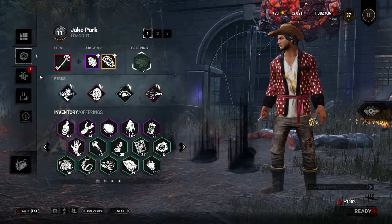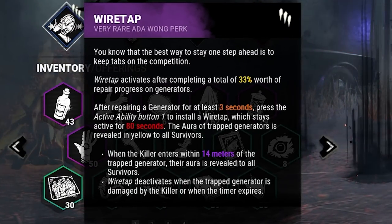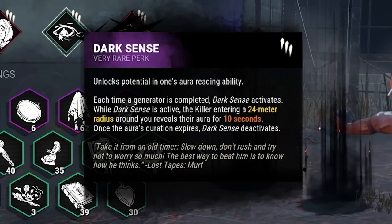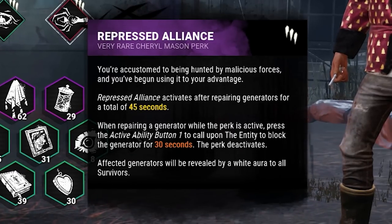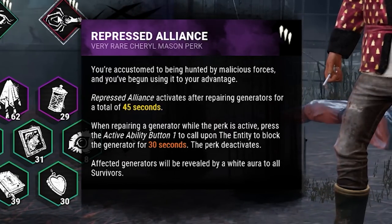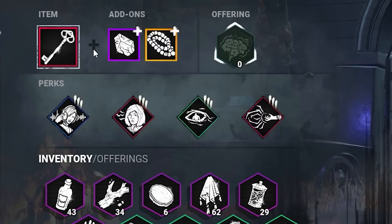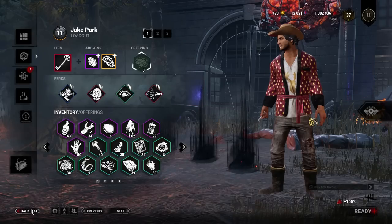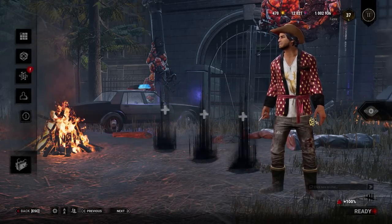For this build, we have a couple perks and add-ons. We'll be running Wiretap to put a wiretap on a gen to see the aura of the killer when they get near it. We have Alert to see the aura of the killer whenever they perform a breaking action. Dark Sense allows us to see the aura after we've completed a gen. And Repressed Alliance blocks a gen so they don't destroy our wiretap. We also have the Skeleton Key with Blood Amber to see the killer's aura, and Prayer Beads to extend its use. This is a pretty solid build and you don't have to worry about your aura being seen through objects.